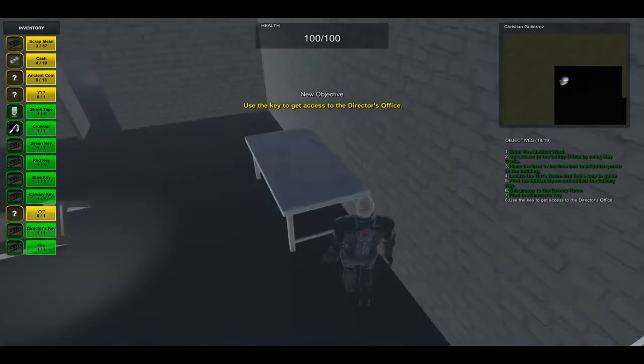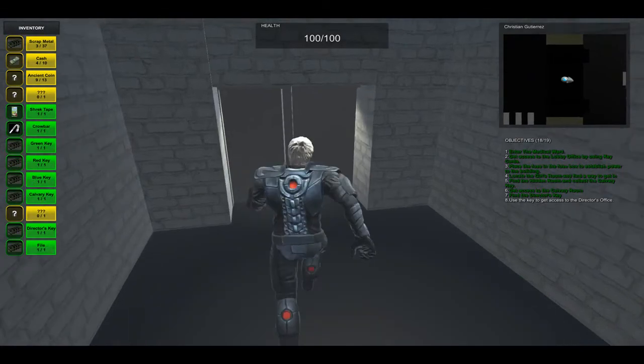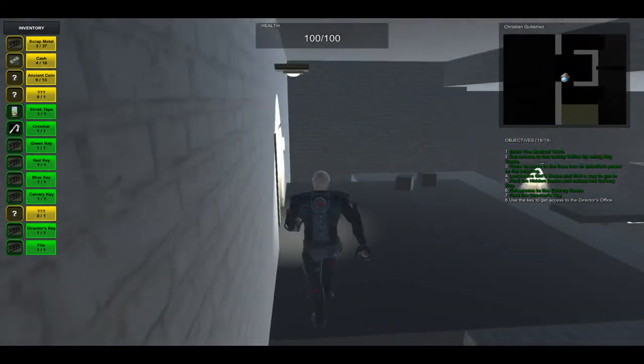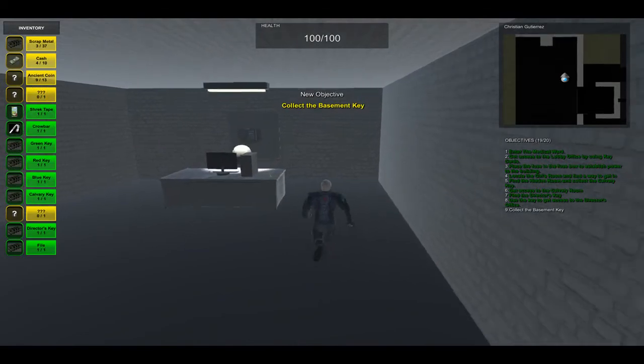I'm going to take the Director's Key and also this collectible, and go upstairs to open the Director's Office. I open this door and then it says collect the basement key.